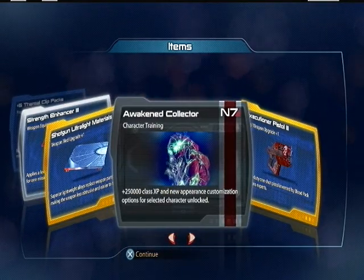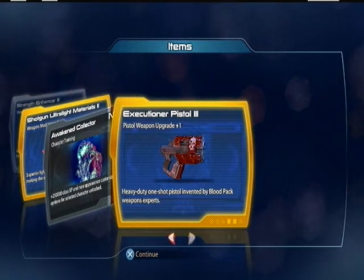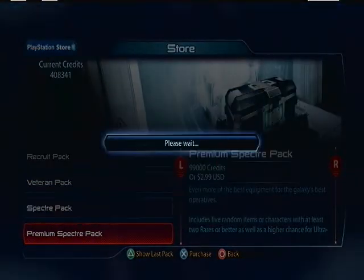Two ultra-character cards — whatever, not gonna complain. I like the Perthian. Adept, pretty awesome. I haven't tried out the Seeker Swarm, so I might pick this guy like that just to try it out.